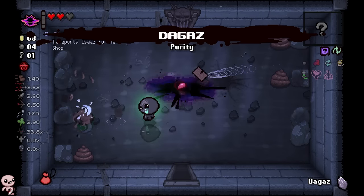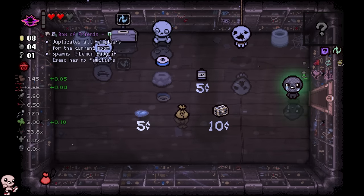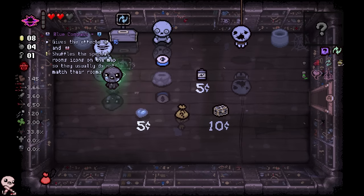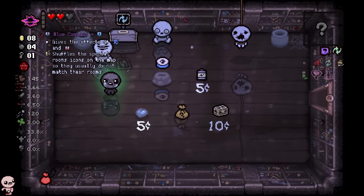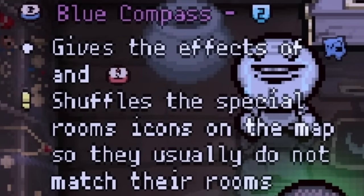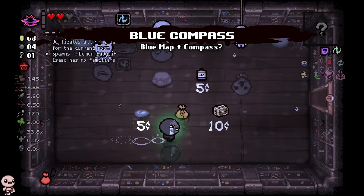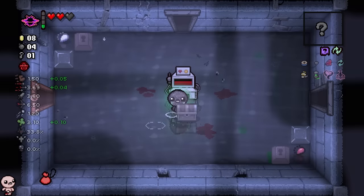I'm drowsy pill — just good to know in general. A free hermit? Sure. I can't believe I'm so lucky. Why is everything for free? This trick is broken. Blue compass gives the effect of blue map and compass — but it shuffles the special room icons on the map so they usually do not match their rooms. Wait, excuse me? So it shows me everything, but it trolls me? It's not actually correct. That's kind of funny, I like that.